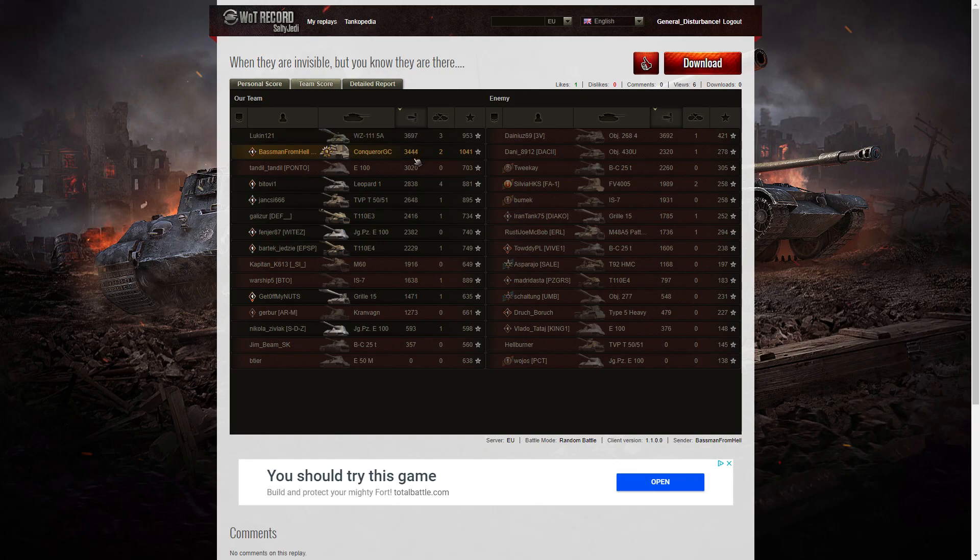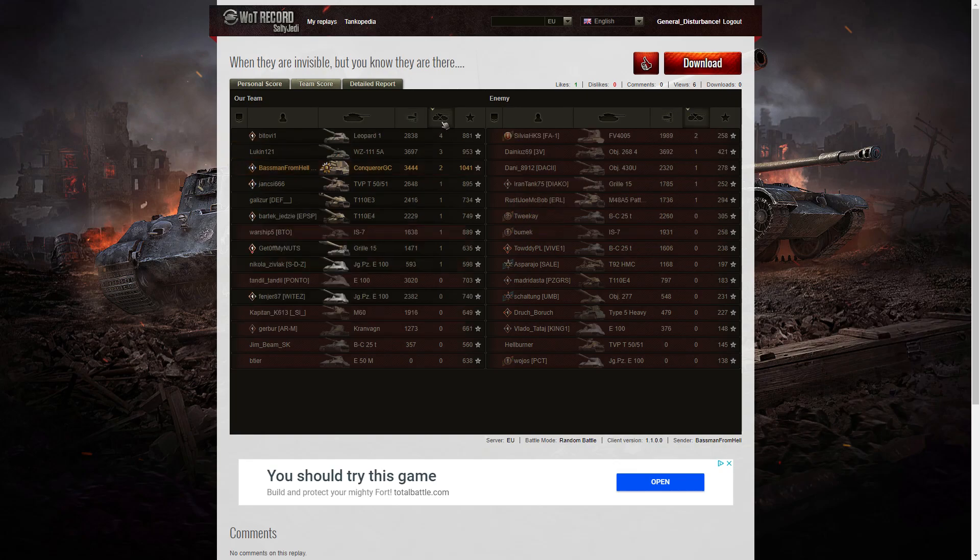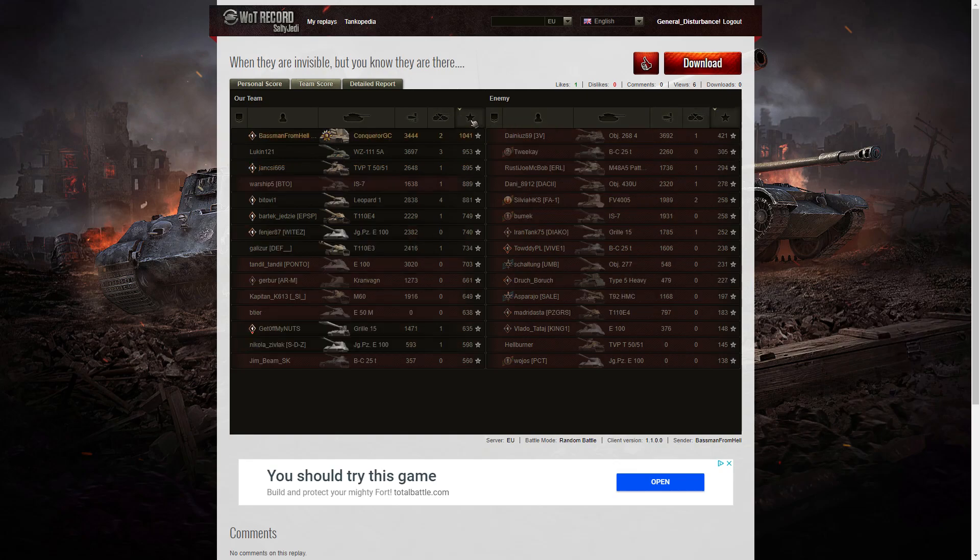He got the second highest damage on his team: 3,444. The highest damage went to the WZ-111 5A with 3,697, and the Object 268-4 managed 3,692. When it came to kills, the Leopard 1 managed to get the highest with four; then the WZ-111 5A with three; then the Baseman with two, and the FV4005 Stage 2 with two as well. When it came to base XP, it was the Baseman who was top — and obviously he not only did a lot of damage but also a lot of stun assistance, earning a base XP of 1,041.